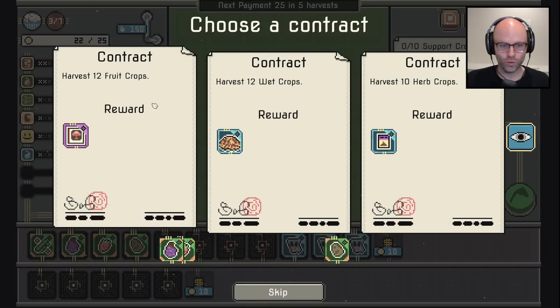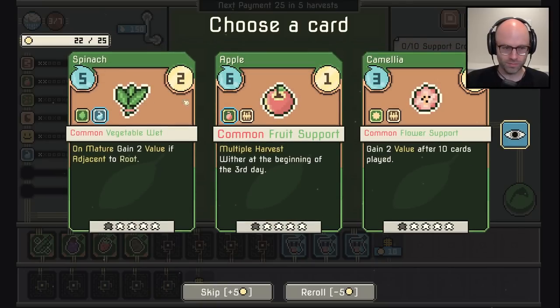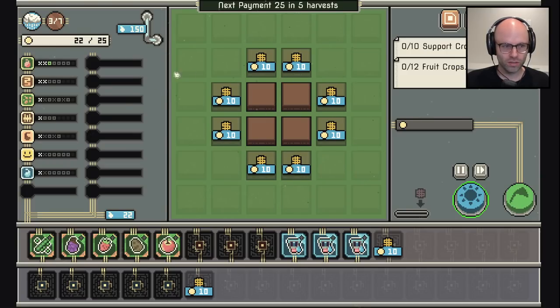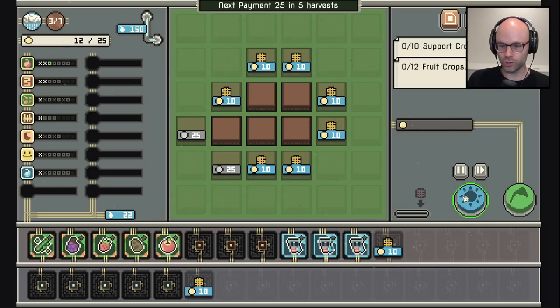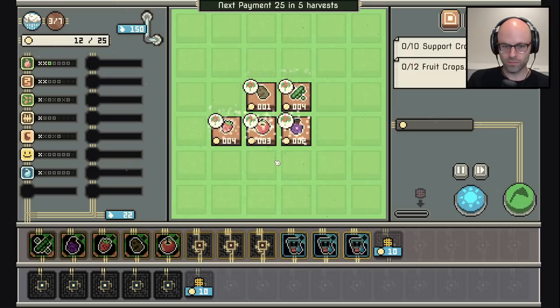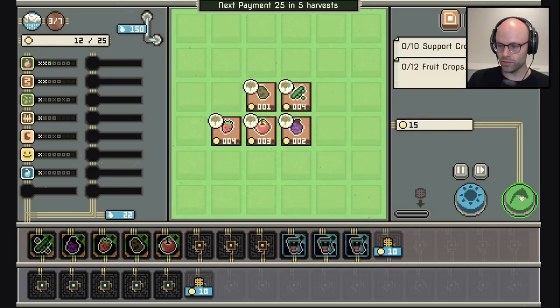Choose a contract: 12 fruit, 12 wet, 12 herb — give me 12 fruit, and then give me a fruit support. But now there's a problem: I need to purchase a new plot, not a new crop. I just don't get to choose whether to place my peas next to my potatoes, brother. I'm doing my best. We get 15 today — the plot paid for itself immediately.